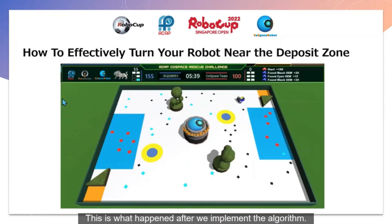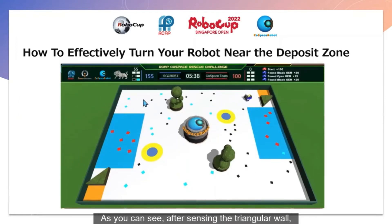This is what happens after we implement the algorithm. As you can see, after sensing a triangular wall, the robot turns into the deposit zone. However, if you are using a different map, you may need to change the code a bit.